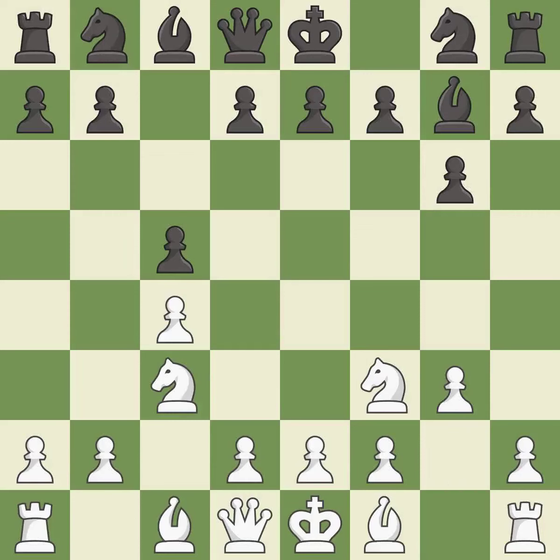The bishop is ready to be developed to an active square. This develops a knight off its starting square, getting it into the action. This fianchettos the bishop by placing it on a powerful diagonal.